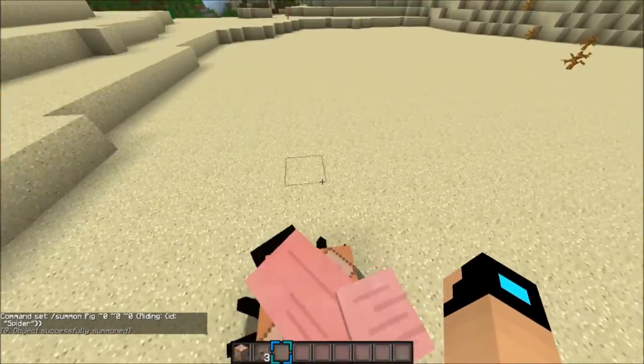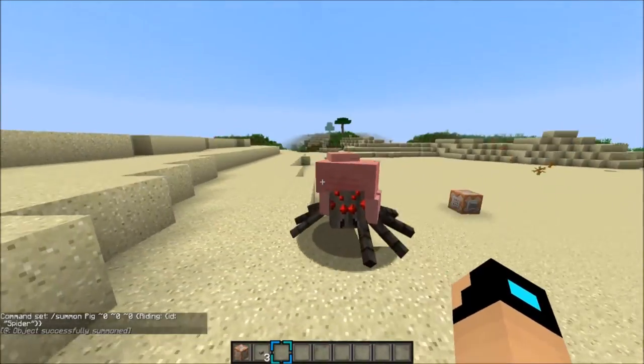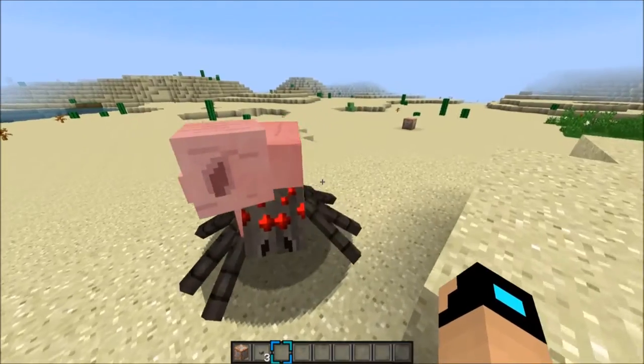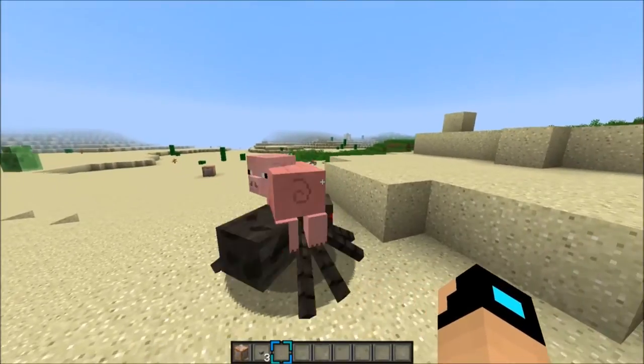Next up we got the McSpider pig — because spider pig, spider pig, does whatever the spider pig wants. As you can see, it's basically just a pig riding a spider. They're gonna go on a journey to stop all criminals from stealing lotion, because that is a big thing nowadays.